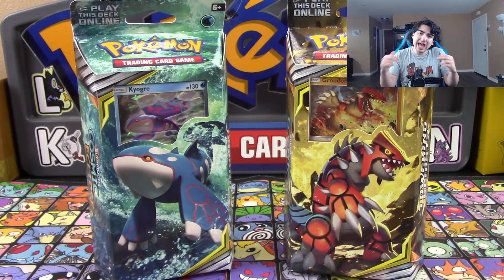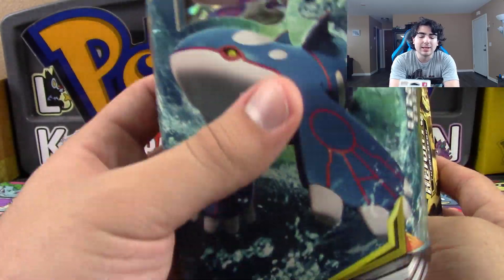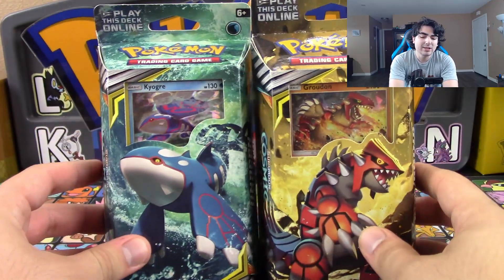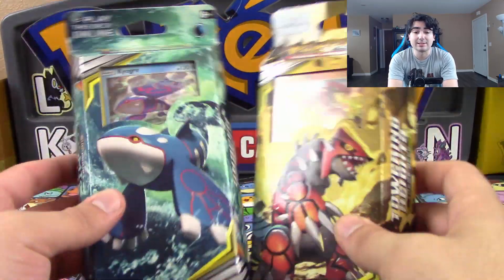Welcome back to Evolutionary Gaming. Today we've got two of the themed decks from Cosmic Eclipse here to show you all. We've got the Primal Fish — Kyogre — he has returned to us, as well as the Primal Lizard, Groudon. I'm not too certain why they chose this particular set to bring these guys back, but I'm not really complaining one bit.